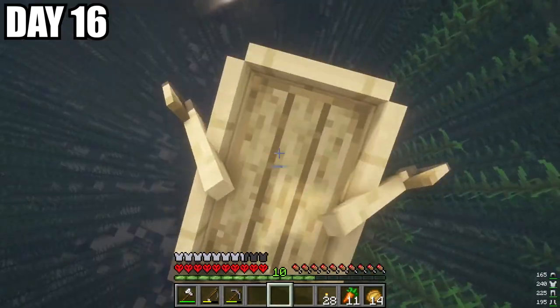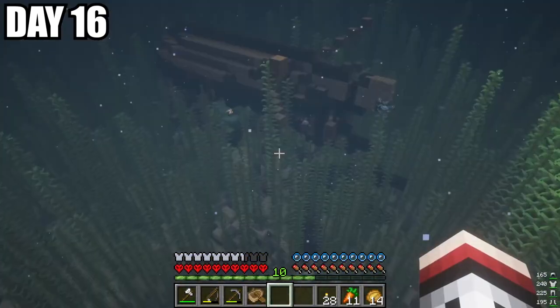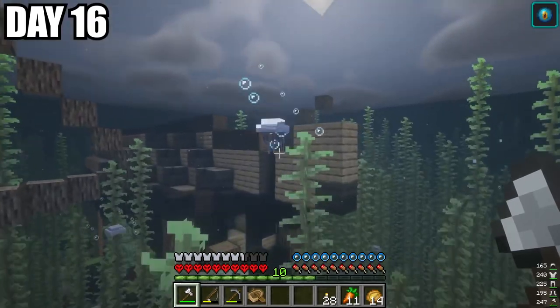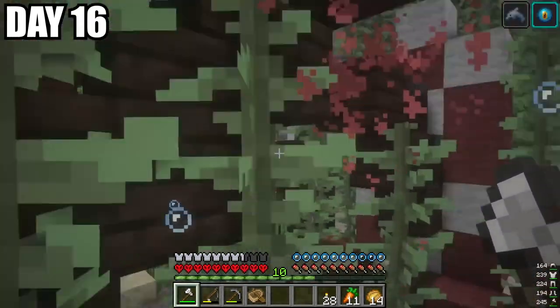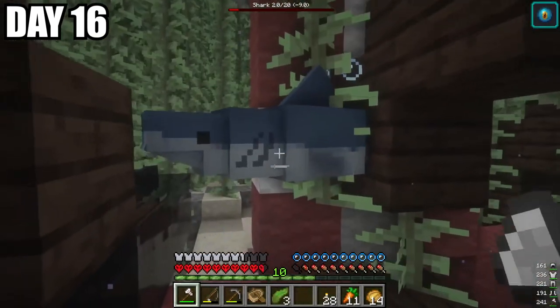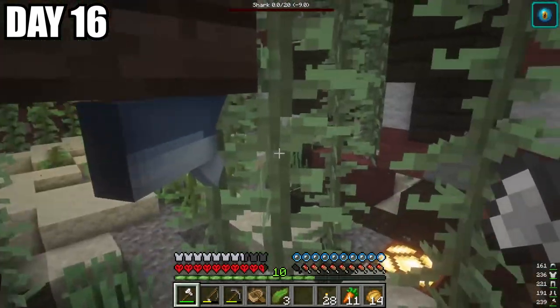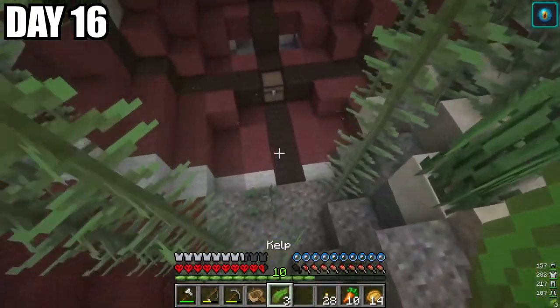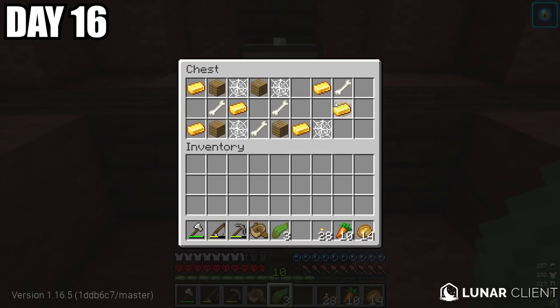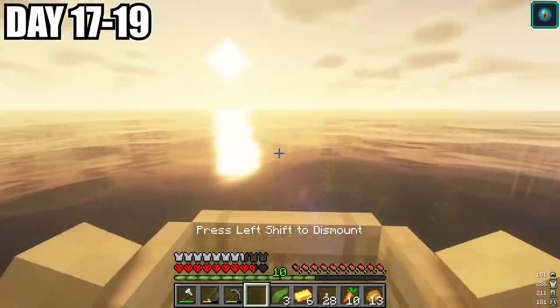We ended up seeing something in the water, so I immediately broke my ship and swum directly down. It looked like whatever this was, it was surrounded by jellyfish. When I got closer, I got hit by something, and when I went in, it was a shark. I was also wondering why I was able to breathe under the water, and it turns out they used this conduit, which was used to power this blimp. And at the bottom, there was a chest containing some gold and some wood. We spent the next couple of days heading back to base.